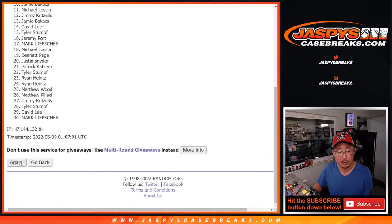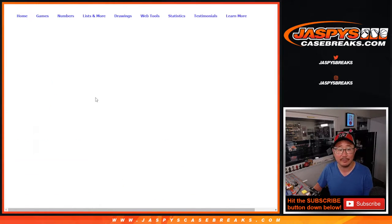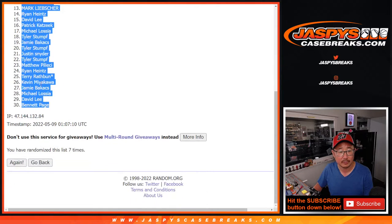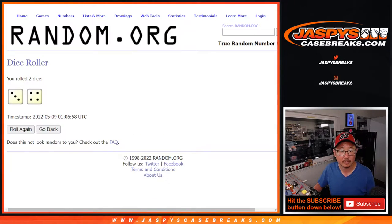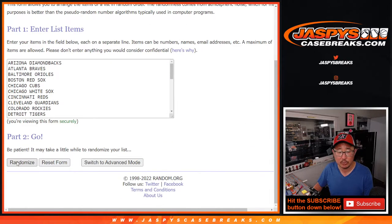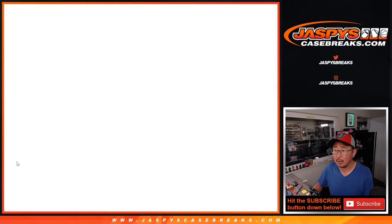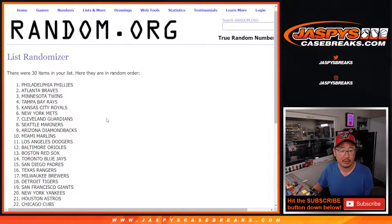Counting through seven times for the team randomization — one, two, three, four, five, six, and seven, the final time. Then repeating the sequence: one, two, three, four, five, six, and seven, the final time.